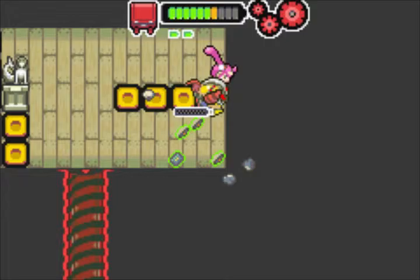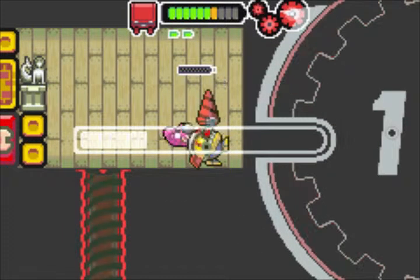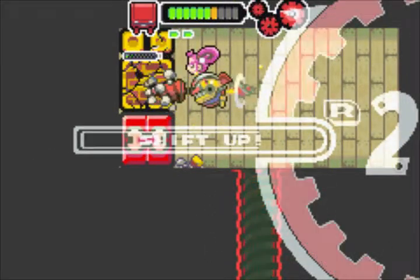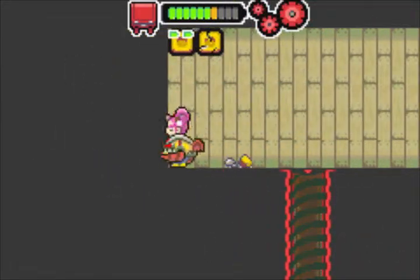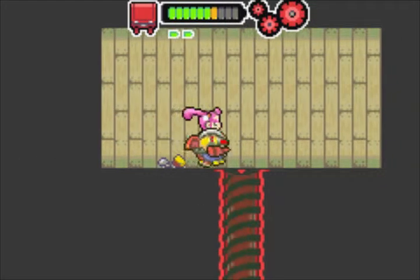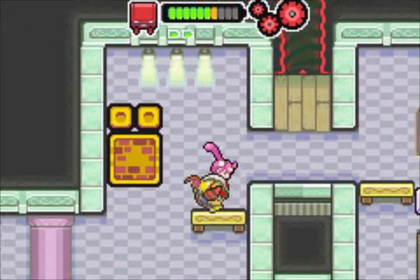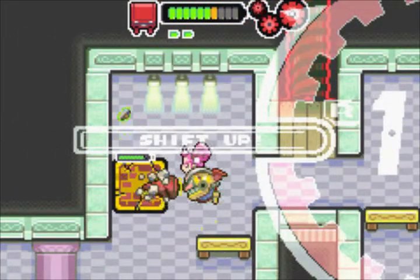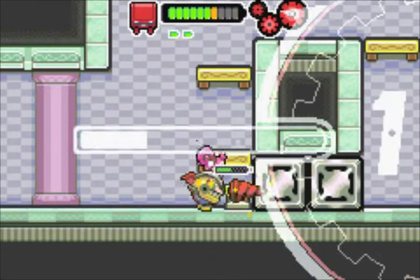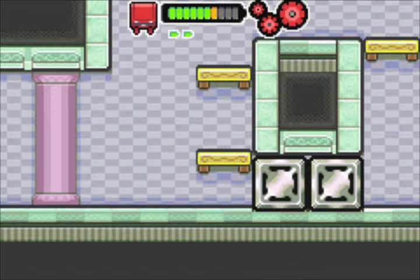I didn't know about this room, as you can see — it holds a lot of chips, a lot of goodies. Really great room! We'll be needing these chips for some more energy tanks that we can buy. Here we go, alright, that's it!